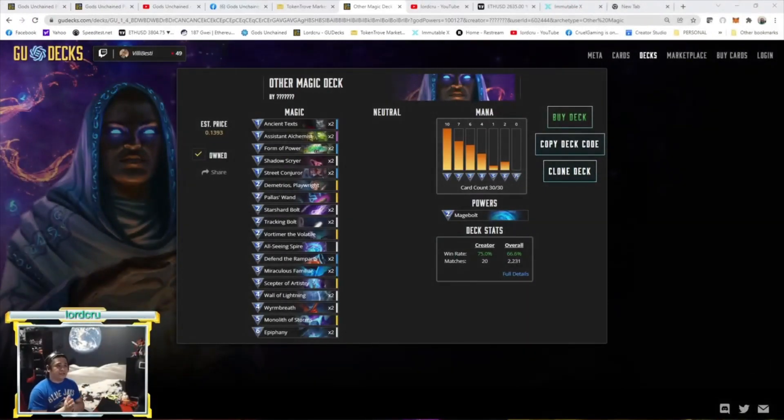I call it Tempo Spell Boost because there are two kinds of tempo decks. Number one is Tempo Aggro, and the other is Tempo Spell Boost. The difference is simple: Tempo Aggro relies on creatures in the early rounds to do damage, then uses spells to control the board. Tempo Spell Boost relies on spells to control the board, then uses massive spell damage to kill your opponent — not by attacking, but boosted by specific cards.